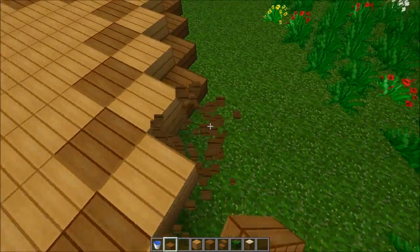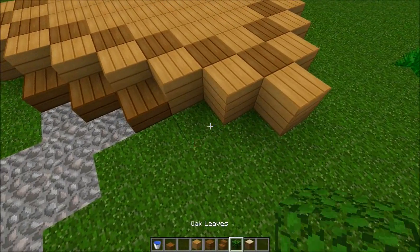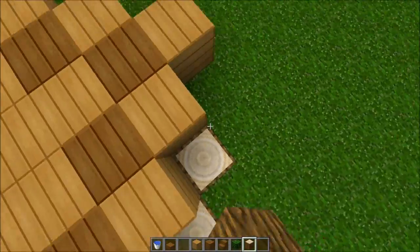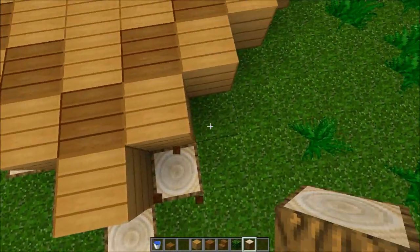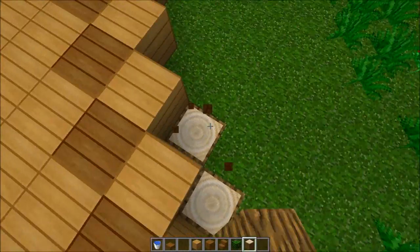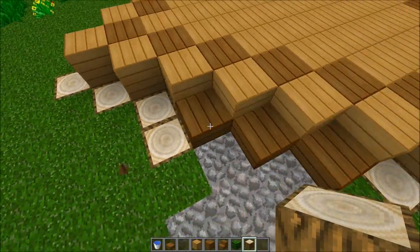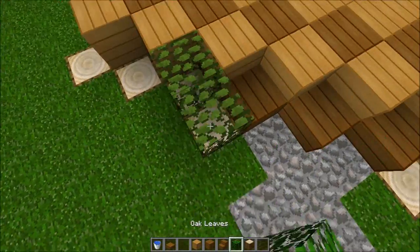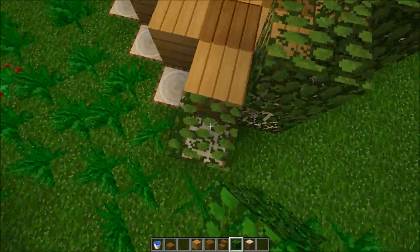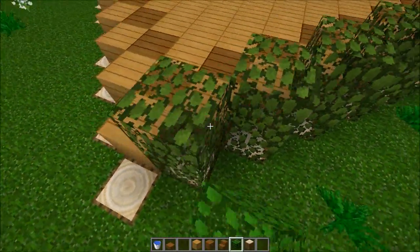I've got another idea: remove these ones, leave these three, remove those ones, and put logs all around like so. I want to make it look really nice in there. I love these logs - this is my Auto Power texture pack 1.7.2 HD 32x32, please check it out. You've got lots of blocks being brightened to look really cool. Now add these leaves two blocks high all the way, making an edge for the garden.